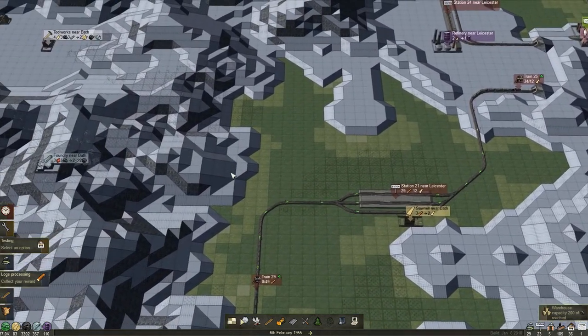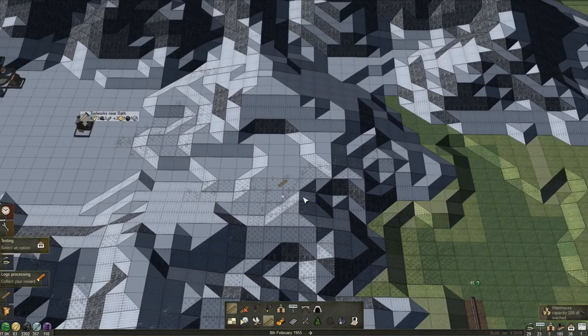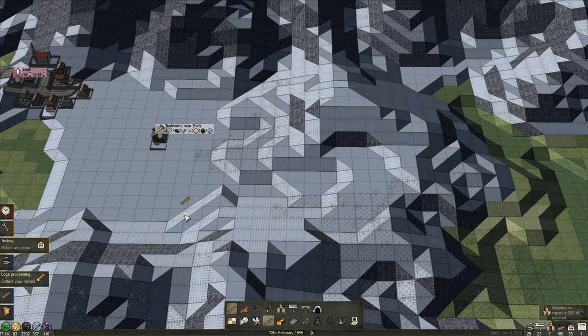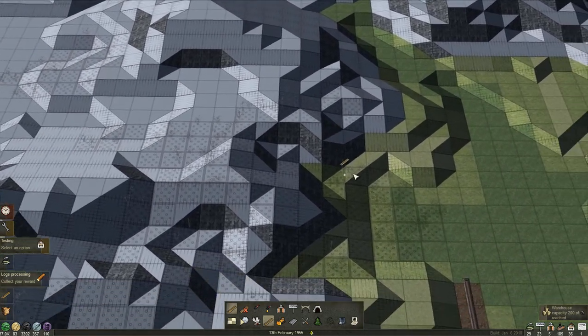I think the easiest path to branch off would be from over here. Should we do some tunneling? If we make a tunnel over here there is enough space, or we can just climb a little bit.